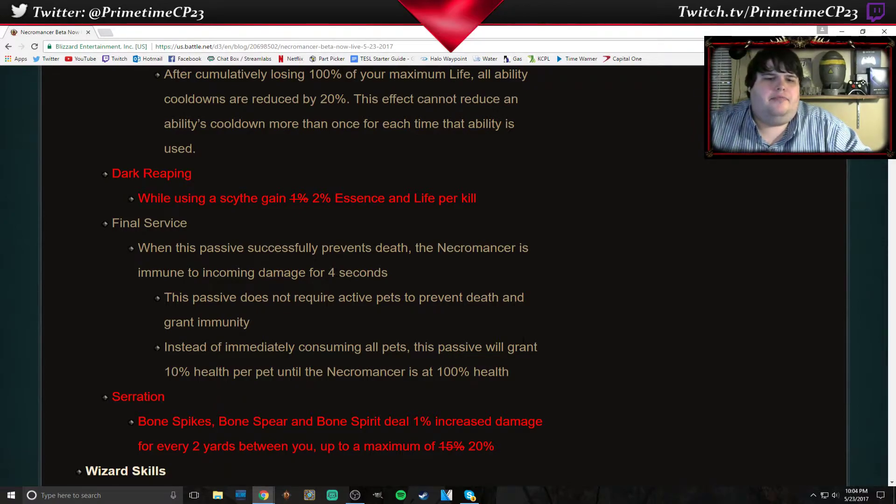Serration — Bone Spikes, Bone Spear, and Bone Spirit gain an additional 1% increased damage for every 2 yards between you and the enemy, up to a maximum of 20%. They still have not fixed the wording on that, but I believe it's supposed to be between you and the enemy. So that's good.